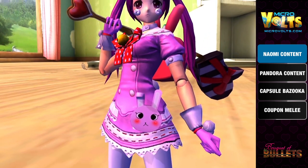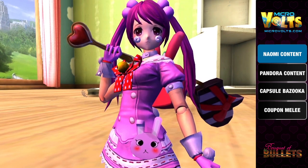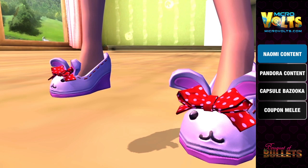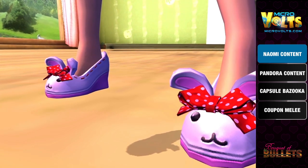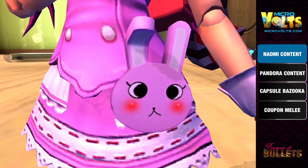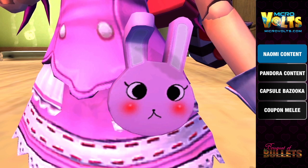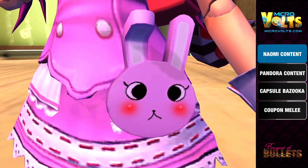Here we have the second set for Naomi: the Sweetie Puff set, with the counterpart being the Sugary Sweet set. It's pretty sweet — maybe even too sweet. And here we have bunny slippers, because who doesn't like bunnies? We're now showcasing the waist accessory: the Sweetie Puff bun bun, and the counterpart is the Sugary Sweet bun bun accessory.